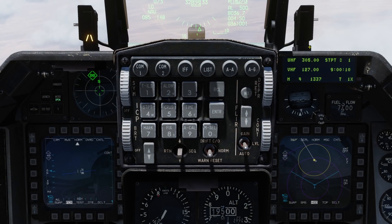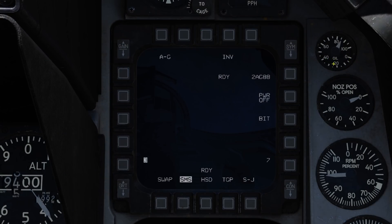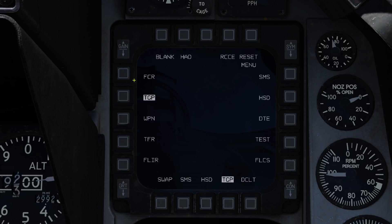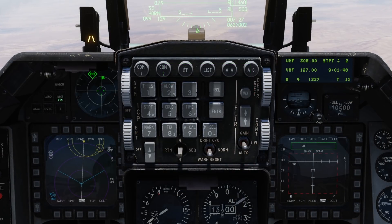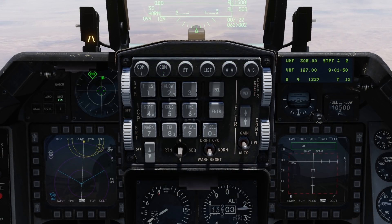Set up by selecting air-to-ground master mode. Open the SMS page, ensure AGM-88 is selected and hit the power button. We'll then open the weapons page. If you do not already have one configured, hit an existing menu button twice and then select weapon. I'd recommend keeping your HSD on the other display as you will find it very useful for referencing during attacks.